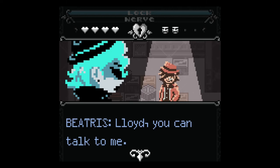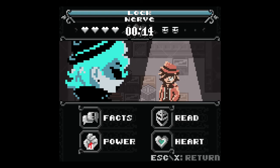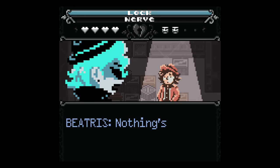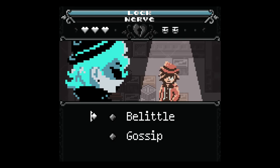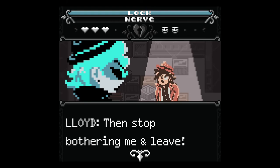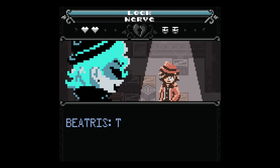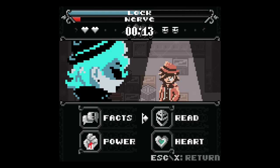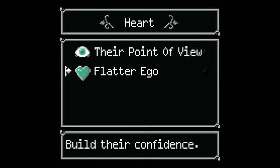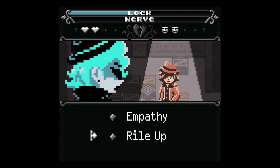I try to get through to him: 'Lloyd, you can talk to me — I'm not a cop, nothing's gonna happen if we talk.' He resists. I try belittling him — that doesn't work. Then I try challenging his story: 'They say you cried, Lloyd.' 'That's not true.' 'I know it's not — I believe you.' Now I try to build his confidence — or maybe use empathy instead.